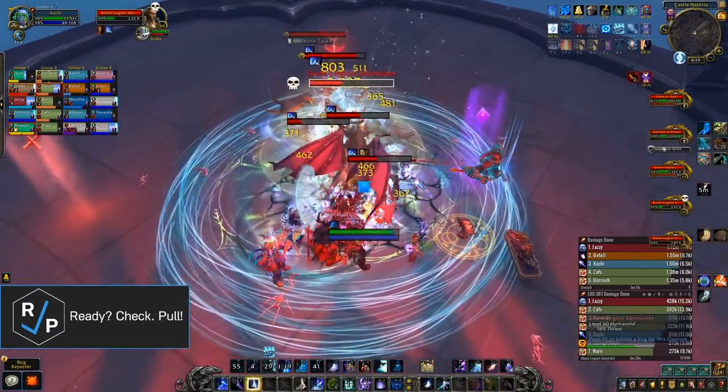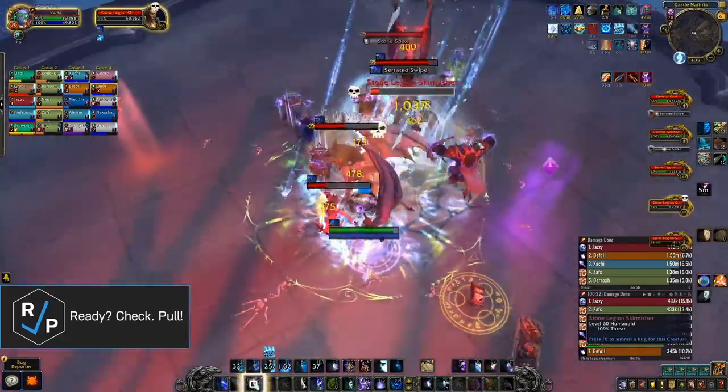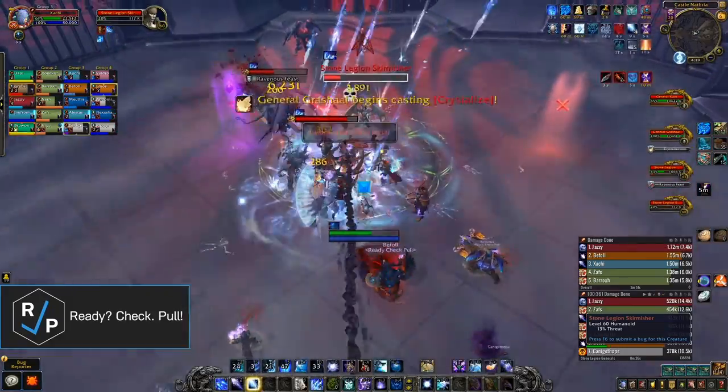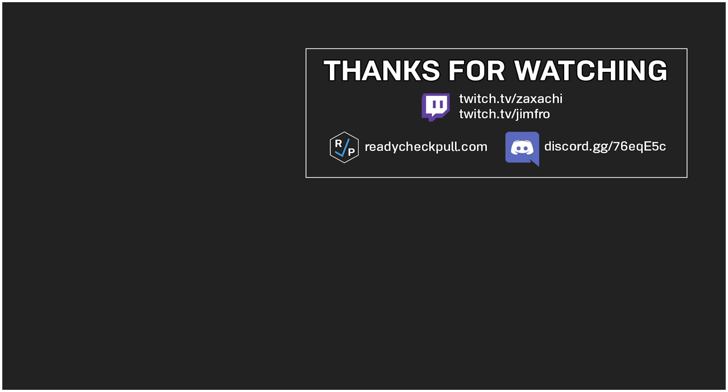If you like this guide, support us on Patreon. We have a goal of reaching 100 patrons by the end of this tier so that we can do this again for next tier and keep making all kinds of other guides too. Thank you so much to all the patrons who support us already — we honestly can't thank you enough. You can also find our written version of these guides on Icy Veins linked below. Like, subscribe, and join our Discord to keep up with everything Ready Check Pull. Peace.